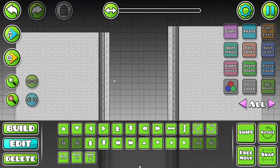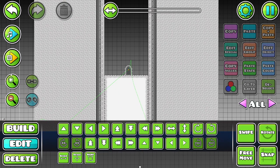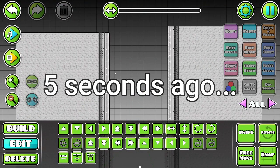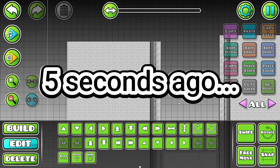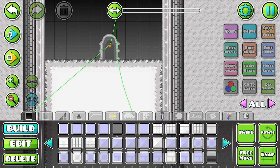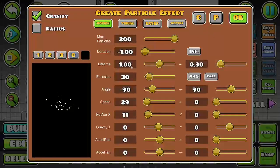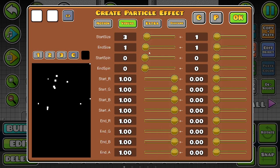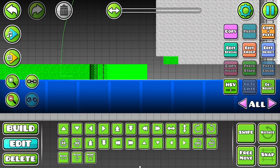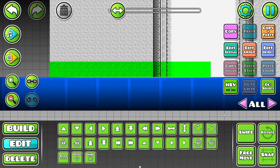Now we add hitboxes. I almost messed up. Next, we make particles. Now we add hitboxes. And then we make the fun part — gameplay. Particles are one of the most fun triggers. There we go. I am not talking a lot. Building can just be so fun sometimes.